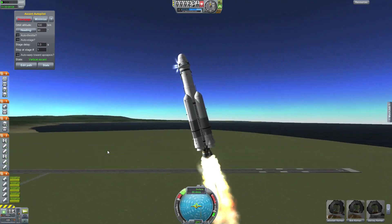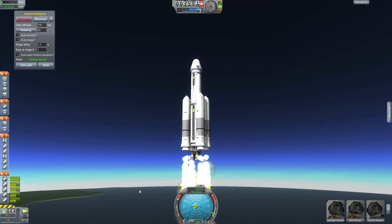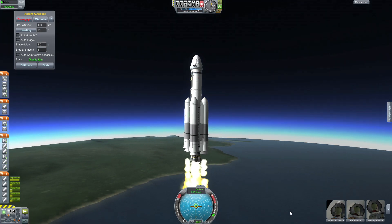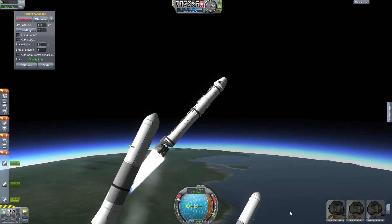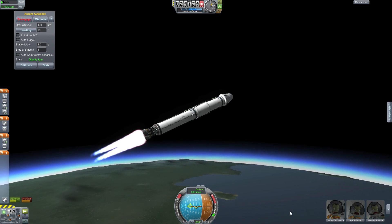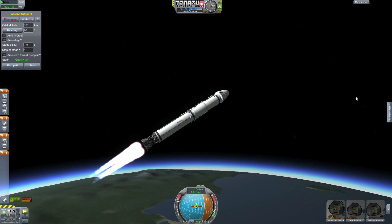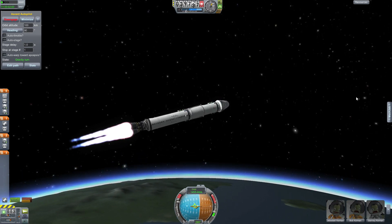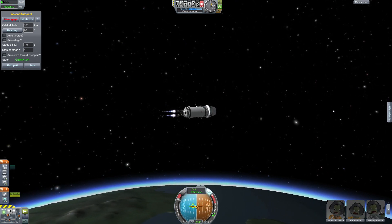Hello and welcome back to the 9th episode of Kerbal Space Exploration. To celebrate that Dragon X capsule has docked to the International Space Station, we are sending our first Kerbals to the KSS with the Dragon X capsule. I downloaded a mod of the Dragon X capsule and it's actually very great and looks really like the real one — it is absolutely beautiful and I think everybody should take a look at it.